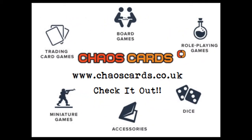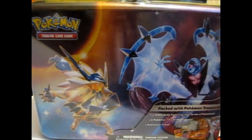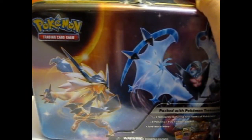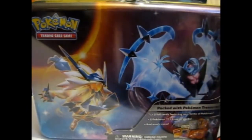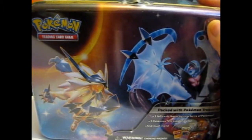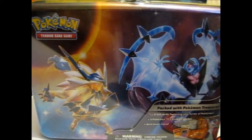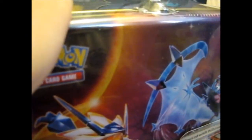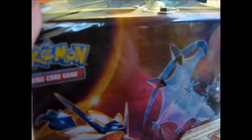Check out Kaos Cards for awesome prizes and products. Ruth here, and this is the — what is it called — treasure chest? Well, it's basically a lunchbox. This is the Spring Chest 2018, that's at least the only bit of the title I remembered. So let's open this baby up.